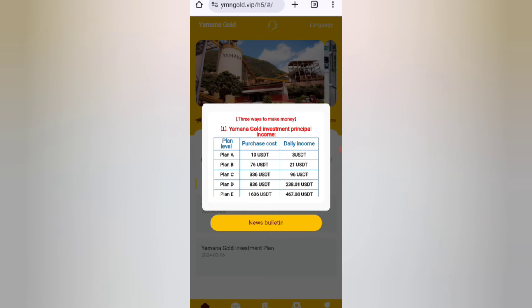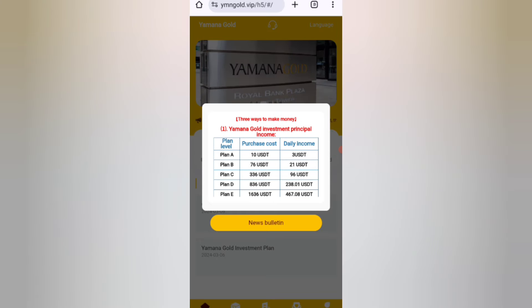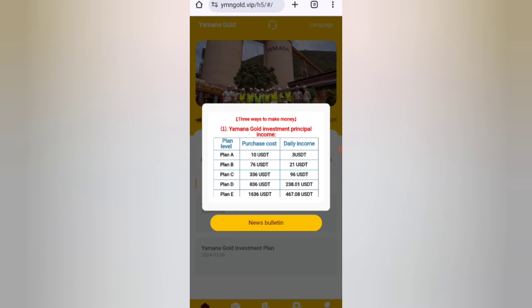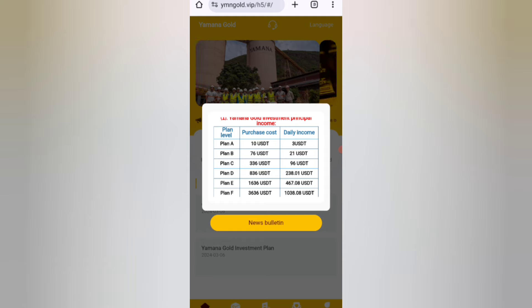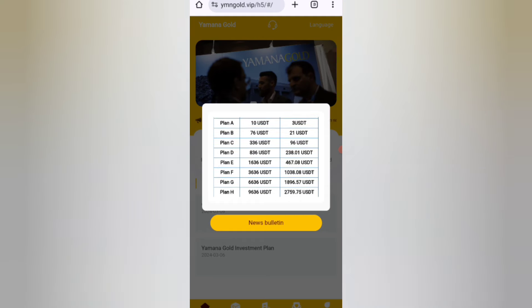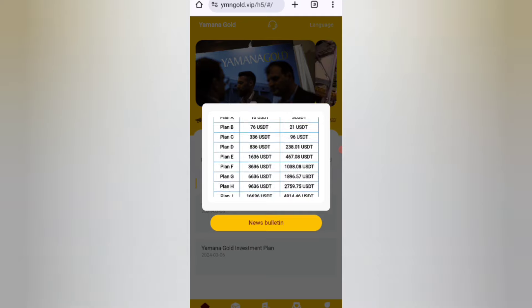After signing up, you can see the interface. If you invest 10 USDT, you can earn 3 USDT. On this plan you can earn 33 percent daily commission and recover your money within three days. If you invest 76 USDT, you can earn 21 USDT. If you invest 336 USDT, you can earn 96 USDT daily.